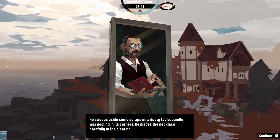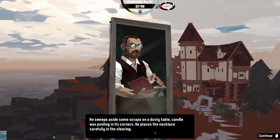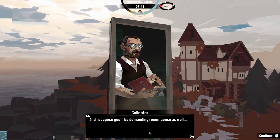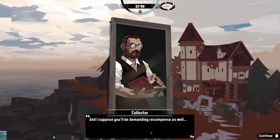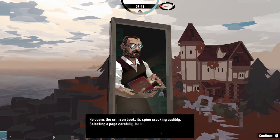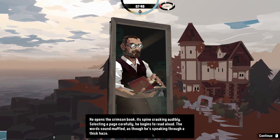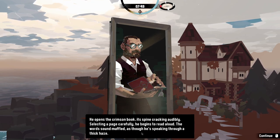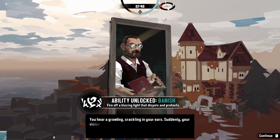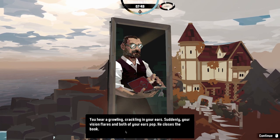The collector sweeps aside scraps on a dusty table with candle wax pooling on its corners, then carefully places the necklace in the clearing. He opens a crimson book, spine cracking audibly, and begins to read aloud — the words sounding muffled as though spoken through a thick haze. An ability is unlocked: Banish, which fires off a blazing light that dispels enemies.